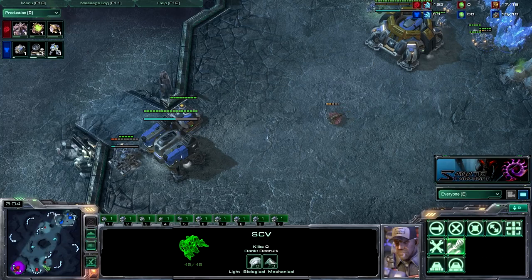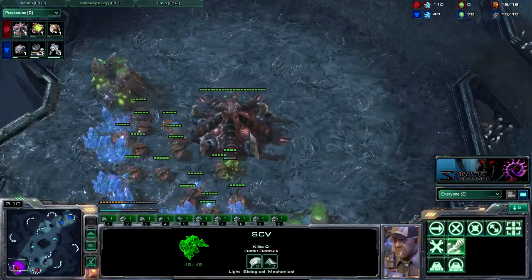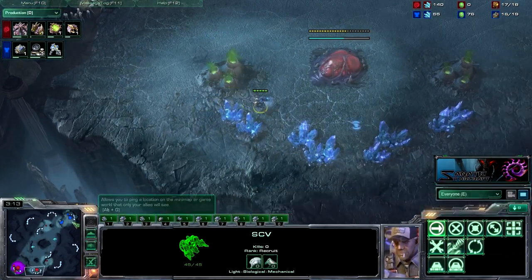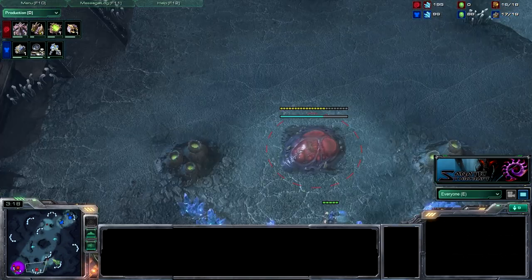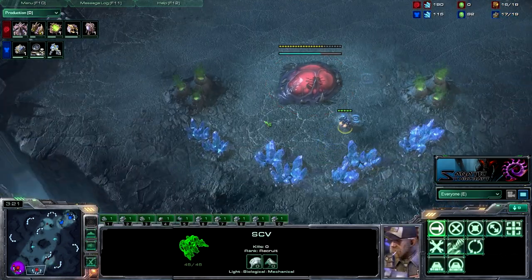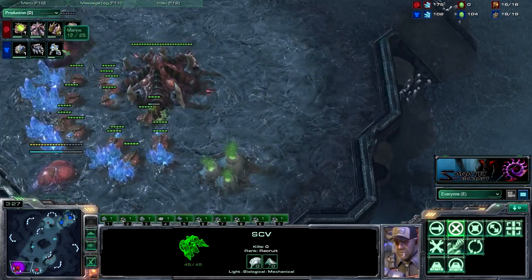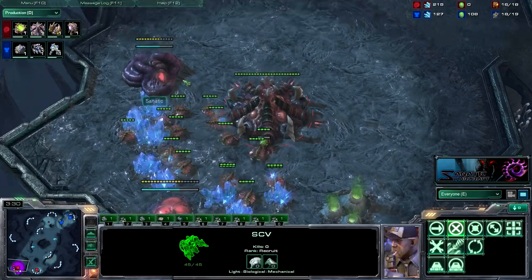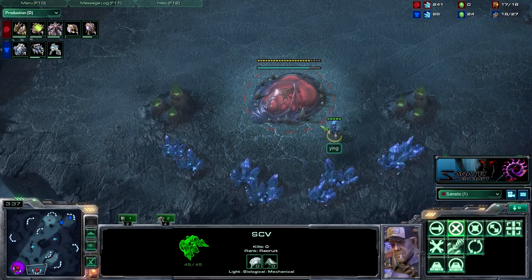There we go, saw it right there. SCB doing some stupid shenanigans down here, probably making a bunker or something. But once you see that they're going Reactor Hellions, the bunker rush doesn't really do too much damage. Most of the time it's just a fake to make you waste mining time and make a lot of lings and all that. I can see his SCB, by the way.